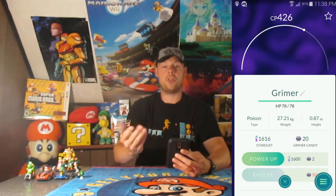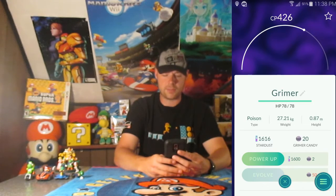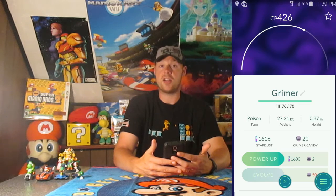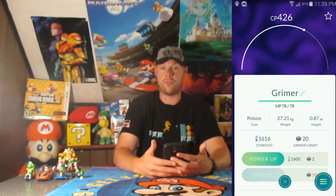So let's click on the Grimer — and boom, the picture doesn't show up. I'm tapping everywhere on the screen, I'm tapping the X, nothing is happening right now. The game has crashed, it does nothing. If you sit here long enough, you'll see it'll force close.